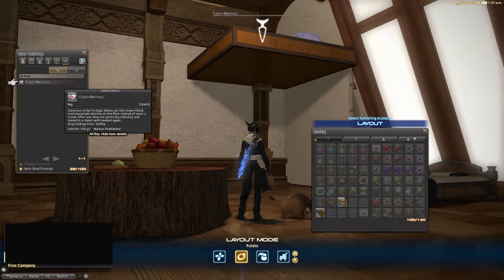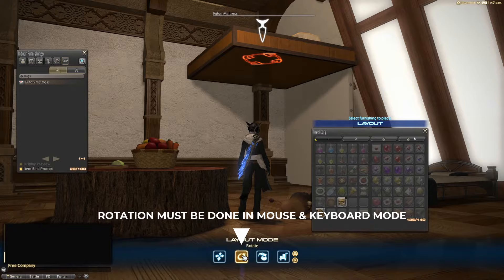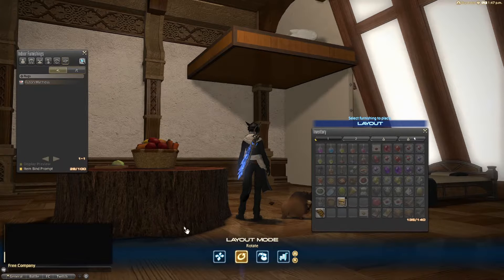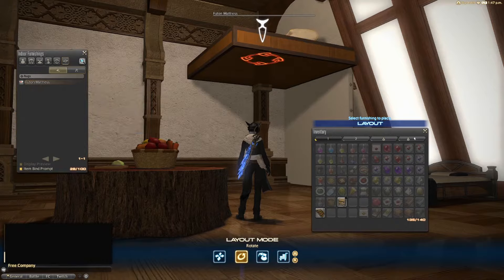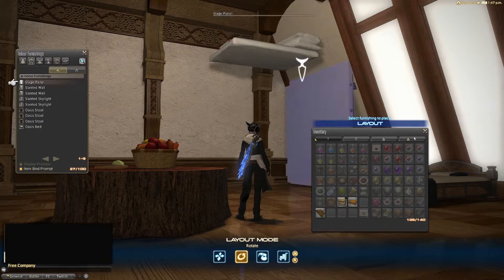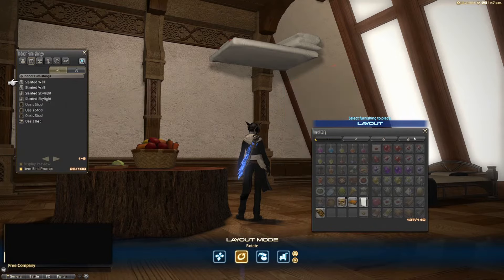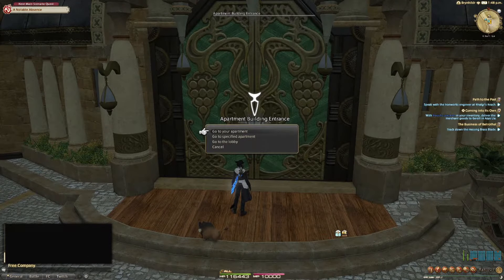We are not entirely done though. To fix the futon in place I need to rotate it. This must be done in mouse and keyboard mode because rotating in controller mode will also adjust placement, which would drop the futon back to the floor again. If you're in controller mode you can bring up the character configuration window by pressing K, because you can't leave the housing interface before done rotating. With the futon hanging there mid-air, let's exit the apartment to save its position. The futon will still be nicely floating mid-air when I re-enter the apartment.